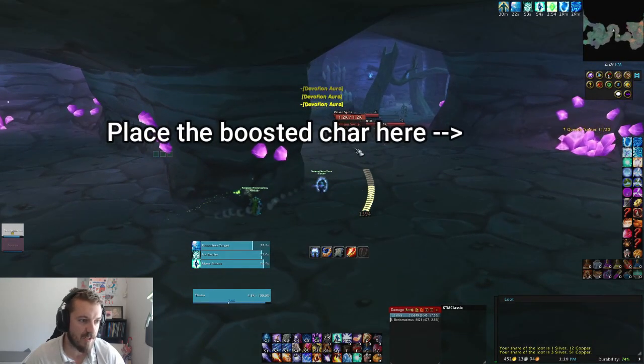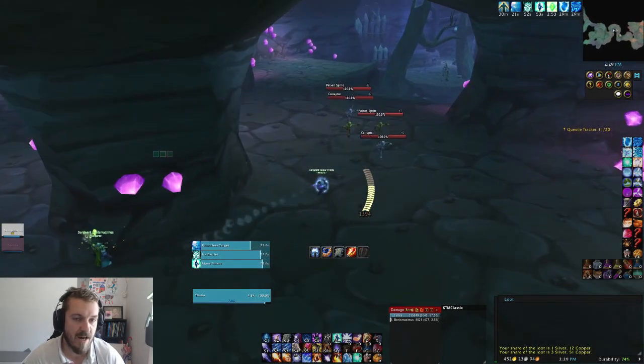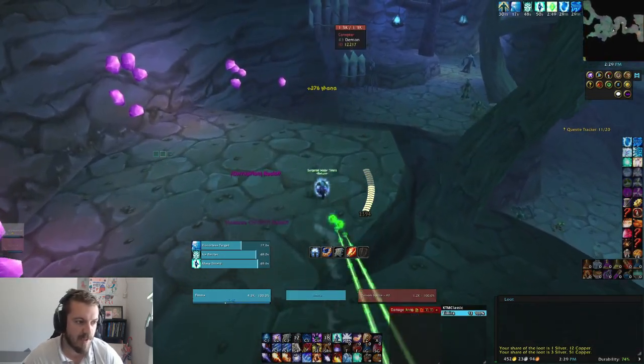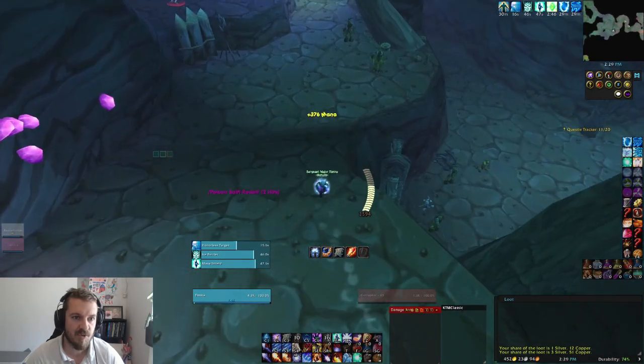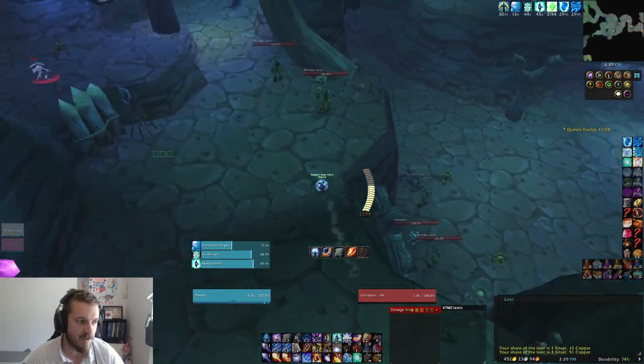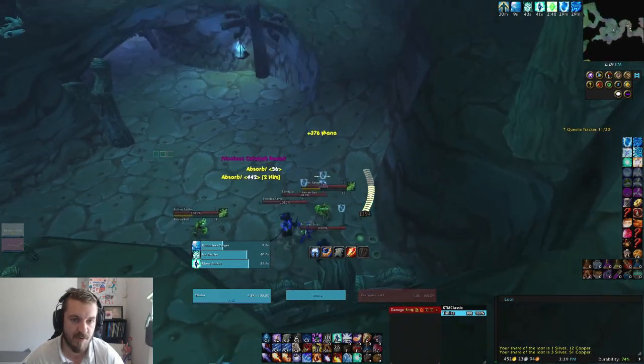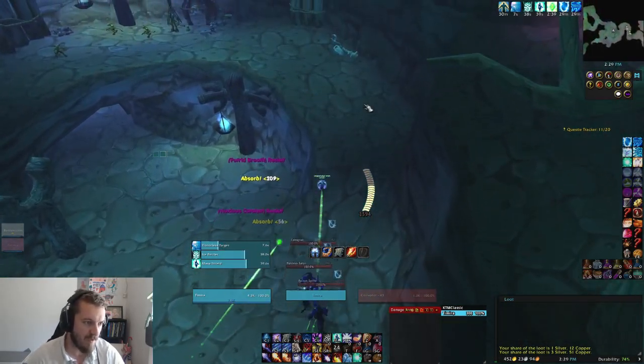First thing, get into the dungeon and place the booster here — obviously before or after you pull these imps — then you just blink here. It's really important that you utilize your blink and use it at the perfect moment. Counterspell this pack on the left and then jump down here. Make sure to have your ice barrier and mana shield up.